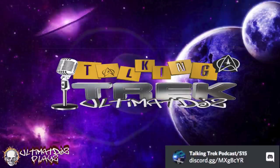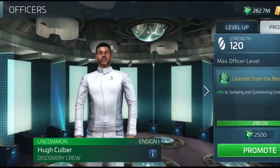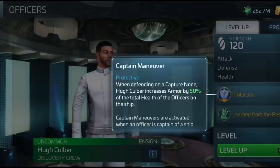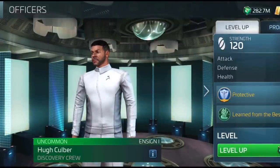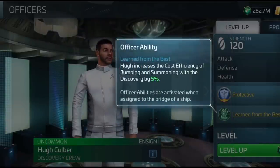Now let's take a quick peek at the new officers helping us through patch D24 — these look really good. First is Dr. Hugh Culber, medical officer aboard the USS Discovery, an uncommon officer. His captain's maneuver: when defending on a capture node, Culber increases armor by 50% of the total health of all officers on the ship — not a bad ability for an Augur or battleship sitting on capture nodes. With maximum synergy, the boost is 50% per side, so a total of 150% of your health boosting the armor.